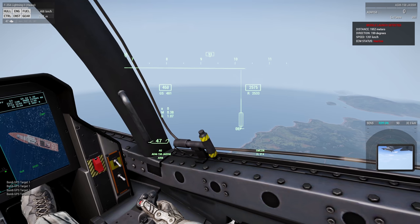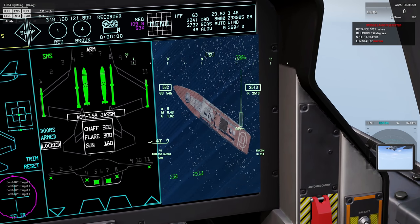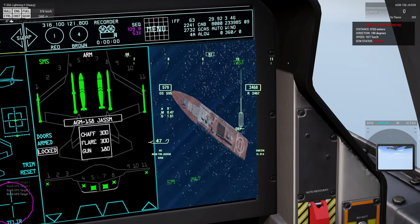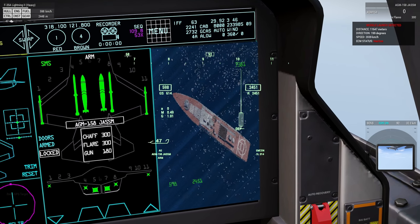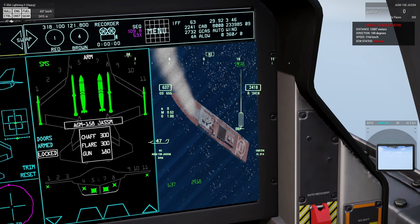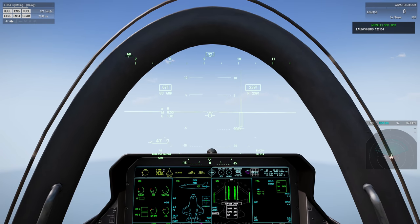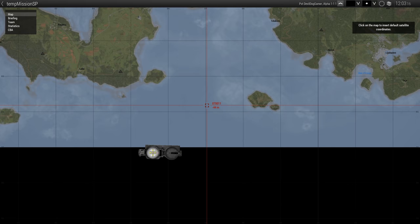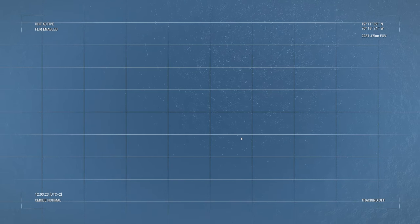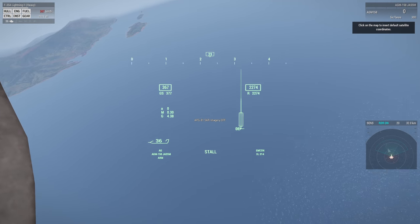We watch on the live feed of the enemy ship that's about to get pummeled. The ship reacts and tries to take a few of the missiles down — but it's too late. Dead ship. We try to get another satellite image of where it was to see the sinking ship — but it's just gone. That was like a 20-kilometer shot, maybe even farther. Just too easy, man.